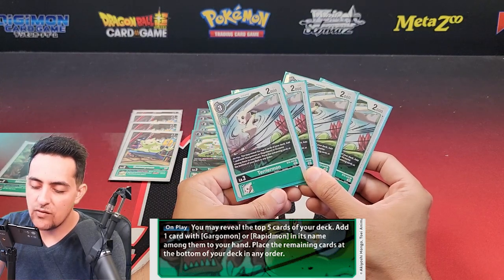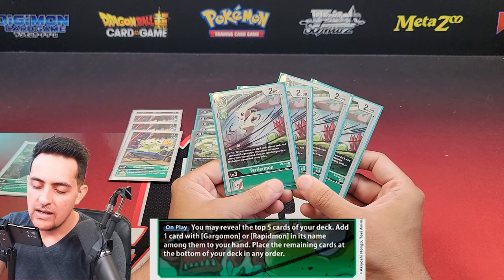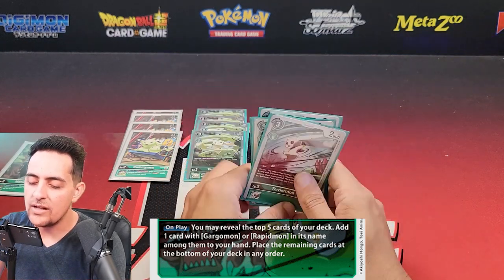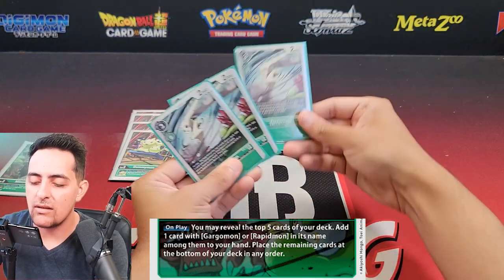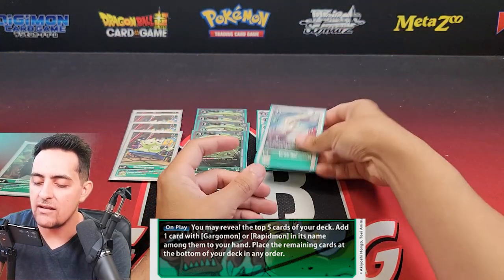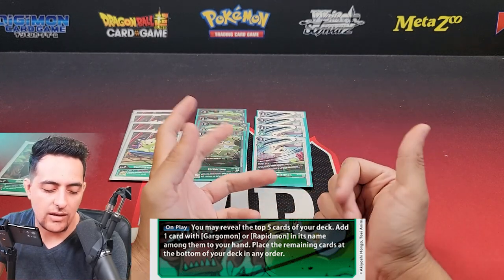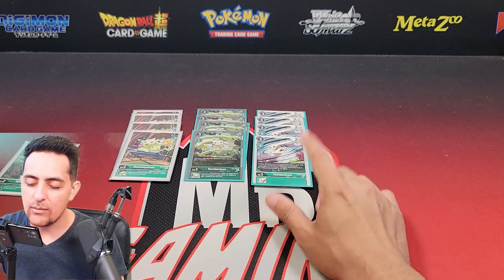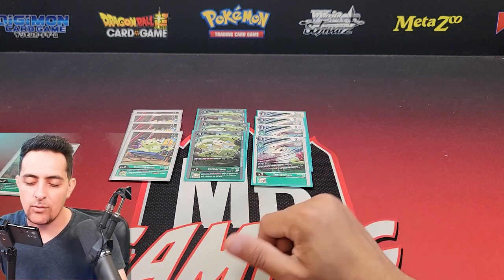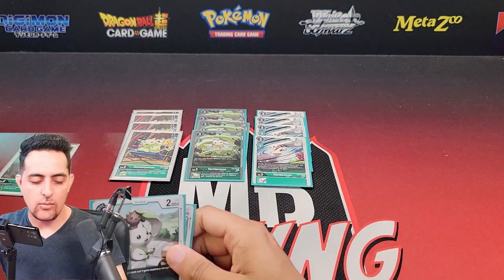Next we'll talk about four TerrierMons from BT8. This is a good searcher — he helps you find your Rapidmon or Gargomon after revealing the top five cards, then places the remaining at the bottom of your deck. This is really good if you're stuck in situations where you need to search and don't have the best hand. The downside is if you still need a Tamer, he could hurt you there, so you may have to just draw instead of search.